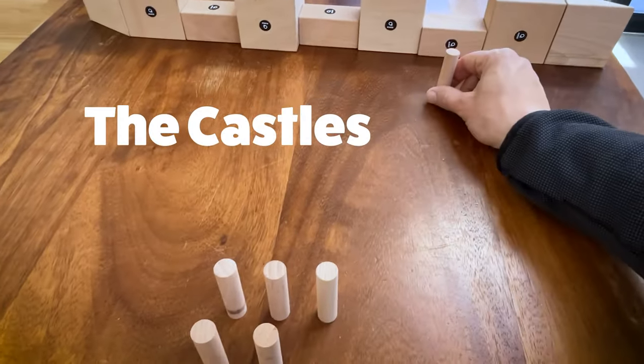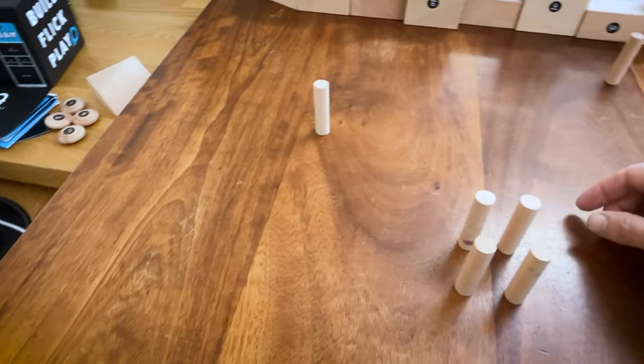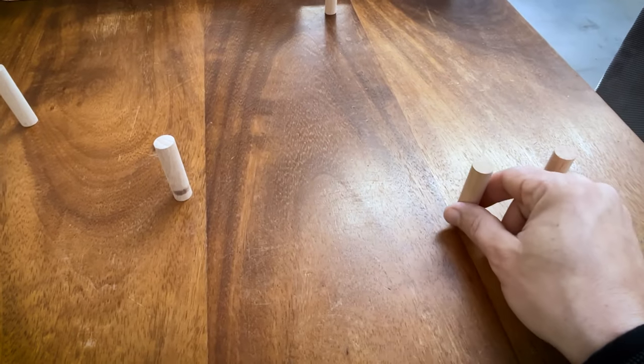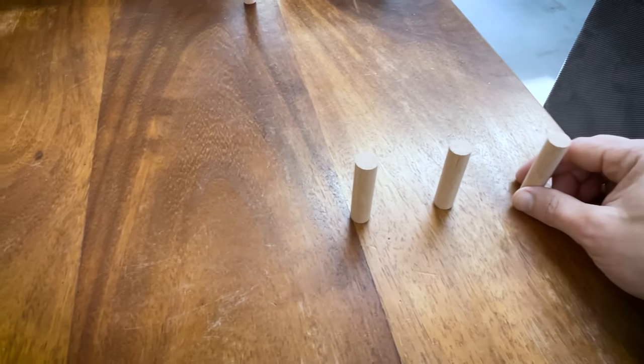To set up your castles, place your skittles into groups in your own side of the playing area. Group your castles into a 3-2-1 arrangement or 2-2-2 — however you group your castles is up to you.